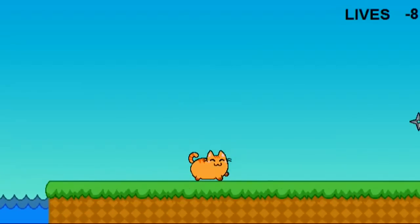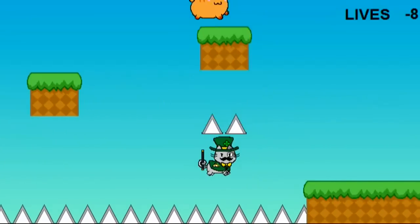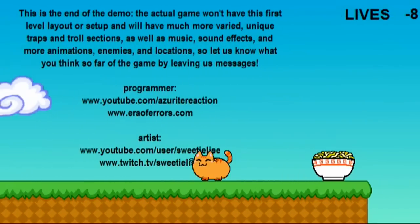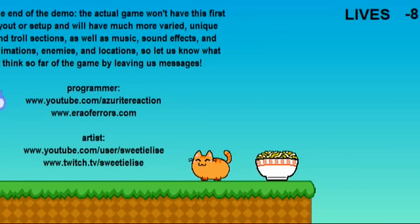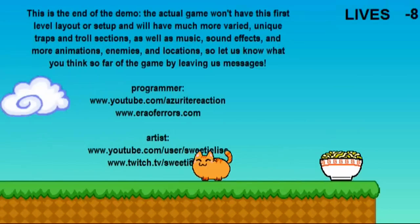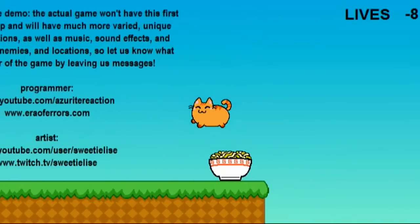You get to the end of the level and there's a little screen telling you about our game. This is the end of the demo — the actual game won't have this first level layout or setup, and will have much more varied unique traps, troll sections, music, sound effects, more animations, enemies, and locations. Let us know what you think by leaving messages. There's my YouTube and Era of Errors website, and Elise's YouTube and stream, and a big old bowl of ramen.